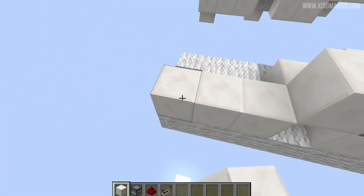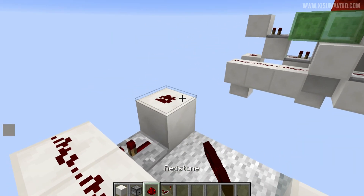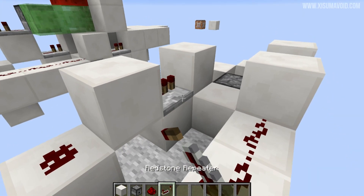Then behind it, three blocks with redstone on top. The other side of this repeater we need a block with redstone on, then a block to the side of that, another one down here, and then one on top of that piece of redstone. Then put a repeater facing into that block.